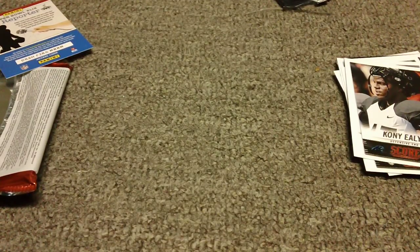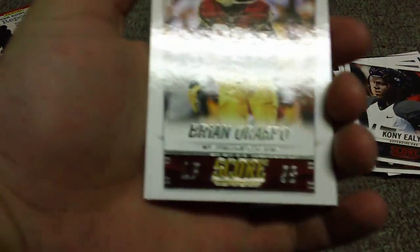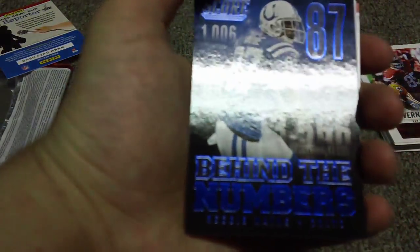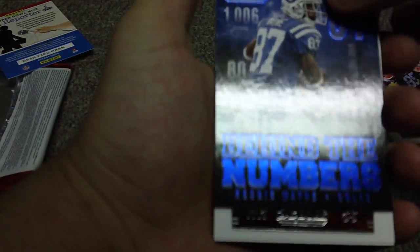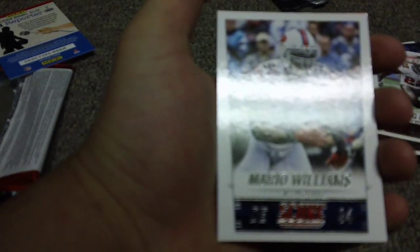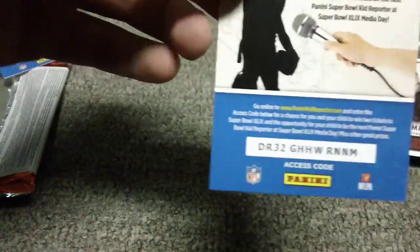That was a quarterback-heavy pack. Hope we get Big Ben now — that's all I want, give me the Steelers. Pack 2: Brian Orkepo, Megatron, Vic Ballard, Justin Hunter, Vernon Davis. Behind the Numbers — Reggie Wayne, awesome. So sad he got injured; that hurt my fantasy team a lot. Vincent Jackson, Doug Martin, Mario Williams, Sammy Watkins rookie — cool card. Marcus Robertson, Johnny Football, and another code card.